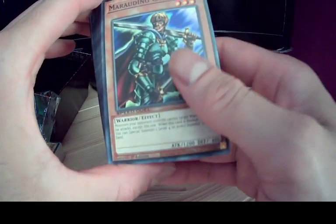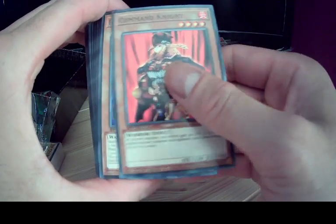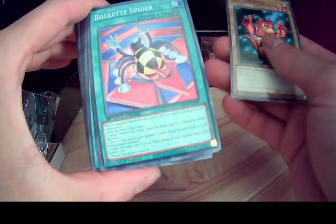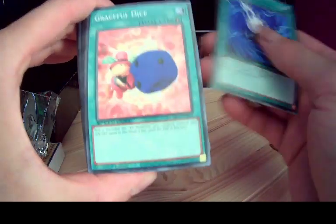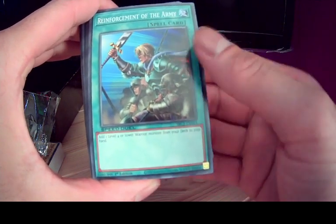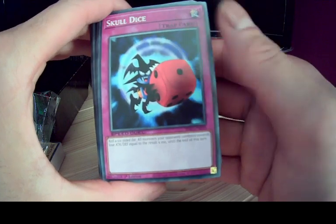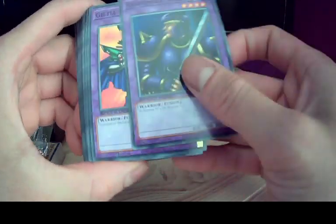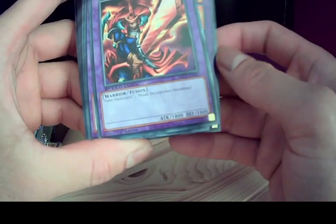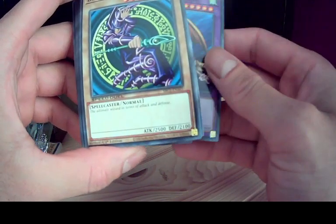The Marauding Captain, Time Wizard, Rocket Warrior, Little Wingard, Command Knight, Freed the Matchless General, Alligator Sword, Baby Dragon, Roulette Spider, Dice Foon, Graceful Dice, Polymerization, Reinforcements of the Army, Lightning Blade, United We Stand, Blast with Chain, Skull Dice, Kunai with Chain, Carbonala Warrior, Giltia the D-Knight — I'm going to say the Dark Knight, like Batman — Flame Swordsman, Alligator Sword Dragon, Thousand Dragon. And we're back to the beginning.